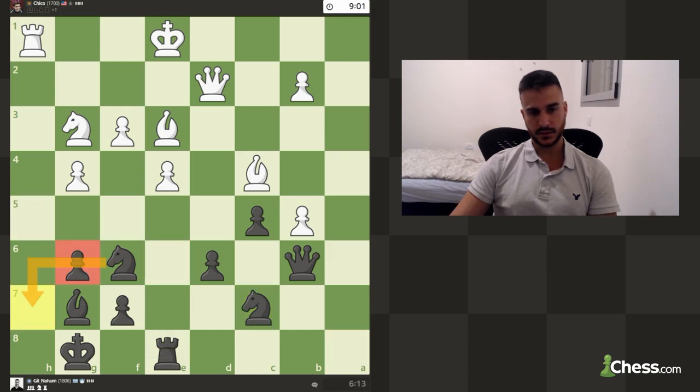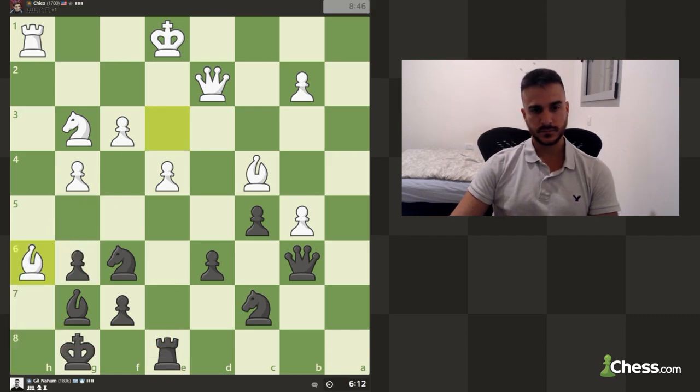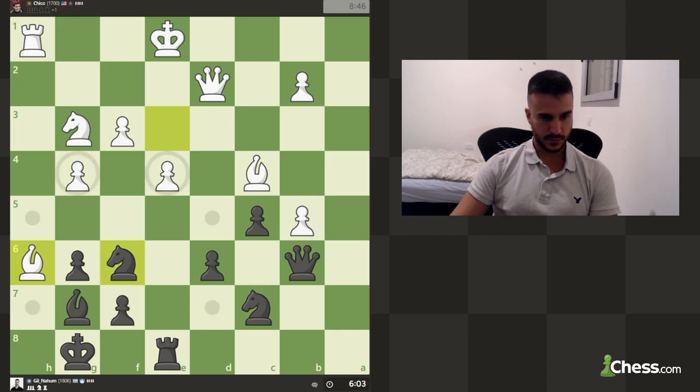Right now this knight is protecting h7, the bishop is protecting h6 and h8, and this rook can jump to the defense as well — so it really depends on what he's going to play. You don't want to take the bishop because you can take it with check, so this is not a simple position at all.